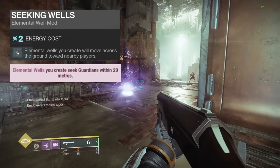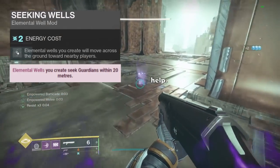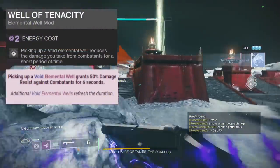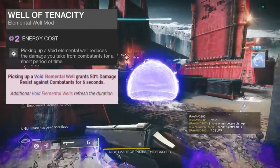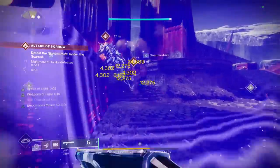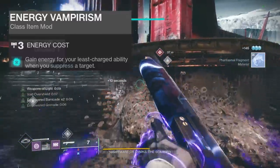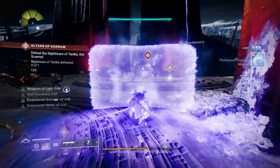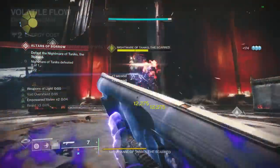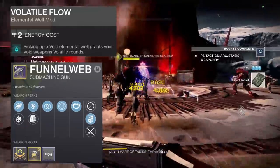I also have Seeking Wells, so that once I create the elemental wells they will track towards me instead of having to run to every individual well. The last mod is Well of Tenacity, which provides 50% damage resistance for 6 seconds after picking up a void elemental well — probably the most important one here since you'll be in close combat most of the time. I'm also using Energy Vampirism from the seasonal artifact, which grants energy to the lowest ability after suppressing enemies, working nicely with Shield Bash's ability to suppress targets. You can also swap Bountiful Wells with Volatile Flow from the seasonal artifact and use Funnel Whip for even better add-clear by sacrificing a little ability regeneration.